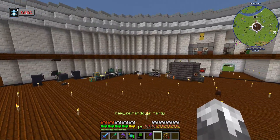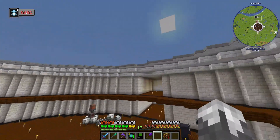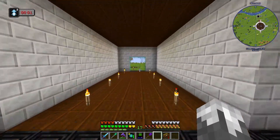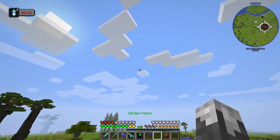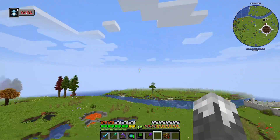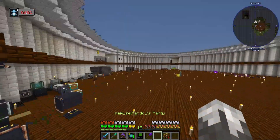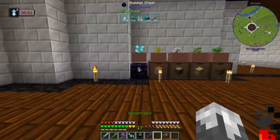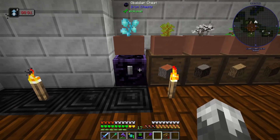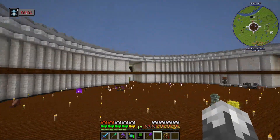We are now officially surrounded by four walls and a roof, so that took care of our slime issue. Also in taking care of slime issues, our slime island is gone - I just decided to get rid of it, got the trees, got some saplings. And in here we have a botany pot, matter of fact this thing is full, got that going.